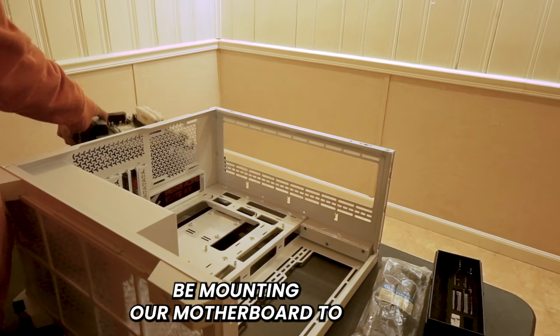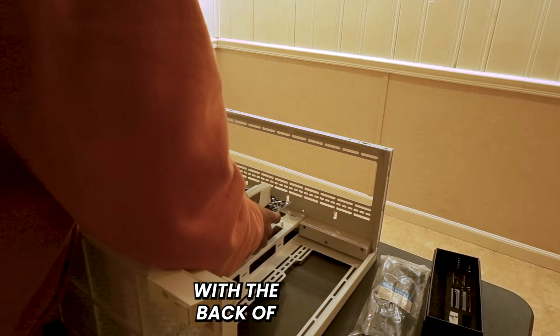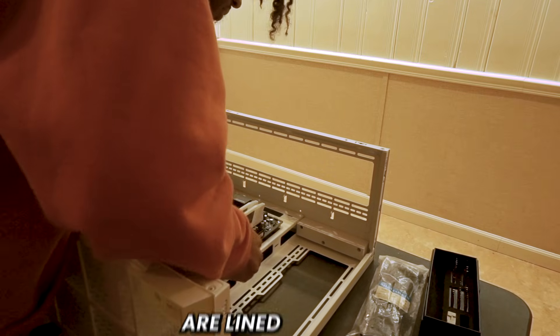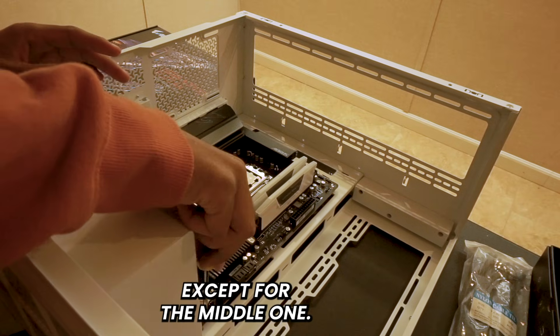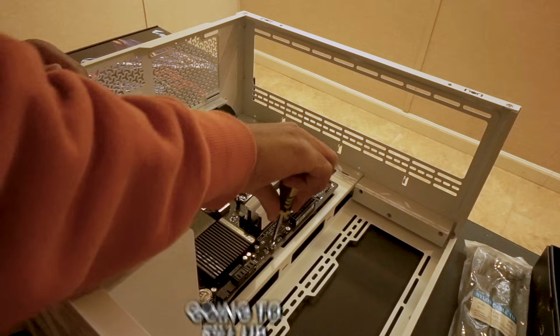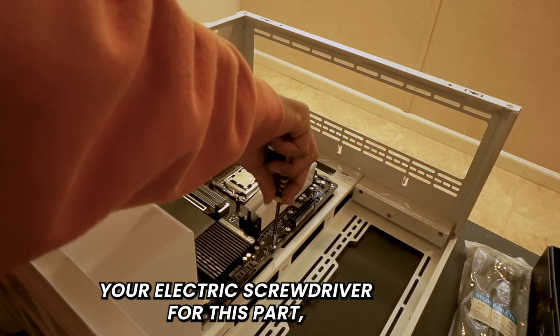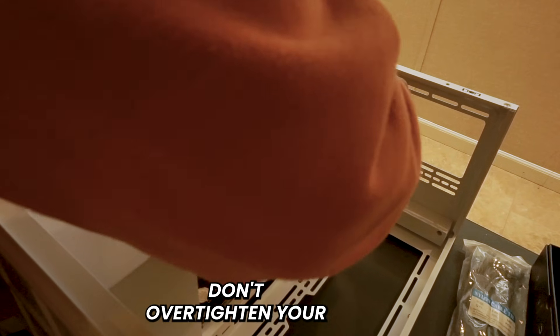Next we're going to mount our motherboard to the case. Line up your I/O shield with the back of the case and make sure the motherboard standoffs are aligned with the motherboard holes. Screw in each hole except the middle one — there are nine holes, fill up eight of them. You can use an electric screwdriver but it's better to hand-tighten so you don't over-tighten your screws.